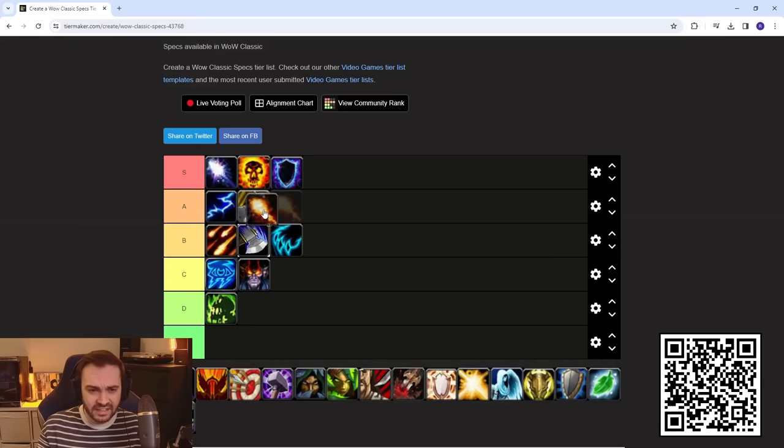Fire Mage has been slowly rising through the ranks and I'm going to put them in A tier, just a little bit behind Elemental. Their AOE damage is insane with Living Bomb and Living Flame — even though that was recently changed it's still quite annoying to deal with and can almost be used defensively now. If left alone they can put out really high single target damage with Hot Streak instant Pyroblasts. Fire Mage is up and coming and definitely worth grabbing if you're running a caster cleave comp for Blood Moon.